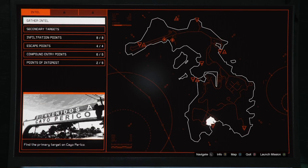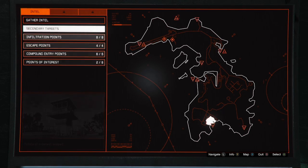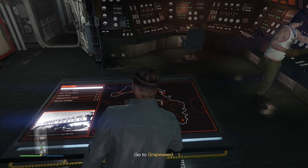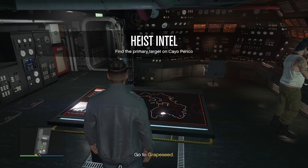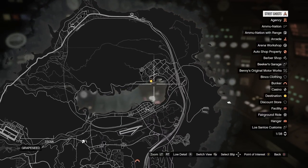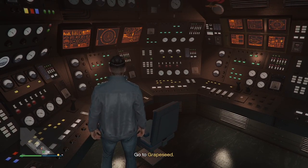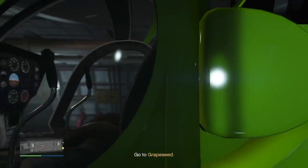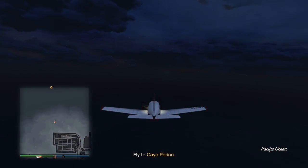This is for you guys watching and also new players to GTA Online. The first thing we need to do is get to the communication tower at El Rubio's compound. I remember doing it before and it just took so long to get there. Now we're doing things differently - I am very close to the location. If you're not, just move your submarine to get closer to your objective, then jump in your Sparrow. I can't believe how quick this thing is - that's why everyone uses it.